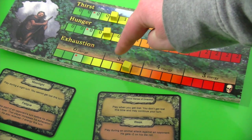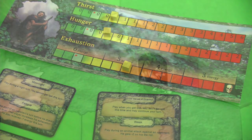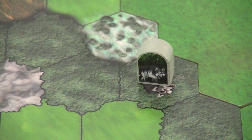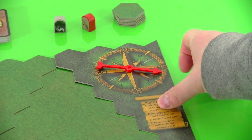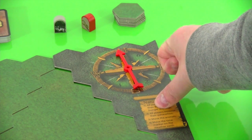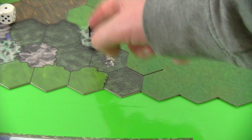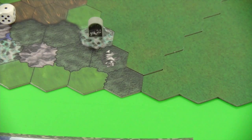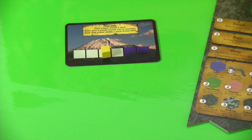We still have the wolf that needs to be moved. Let's roll the spinner — the wolf will move to this swamp area to the northwest. Last but not least we move the time track one space ahead, and then we would start a new round.